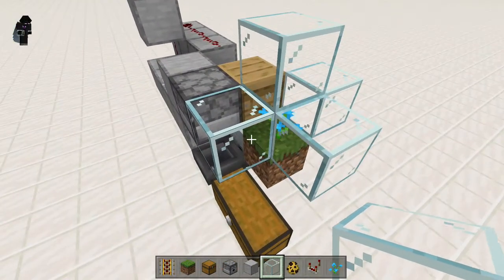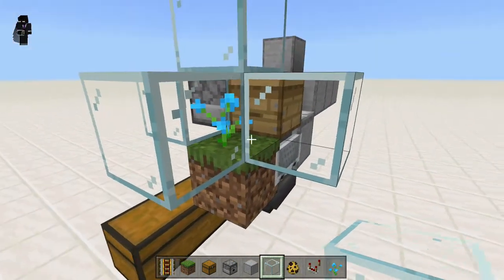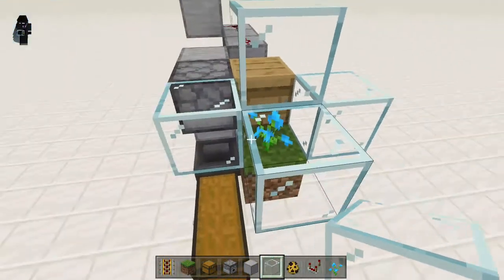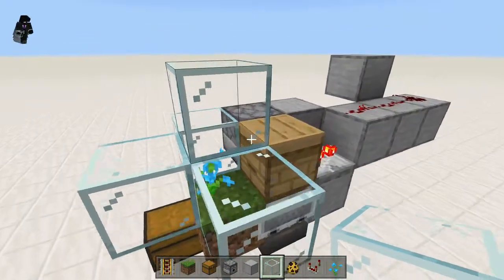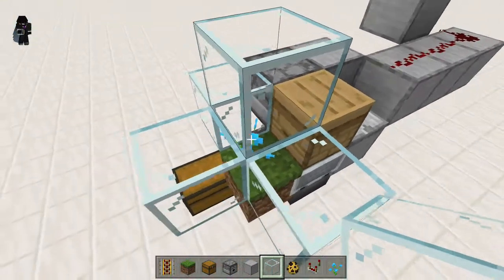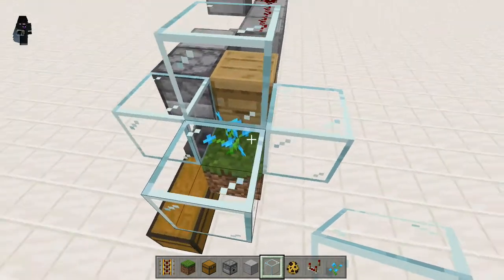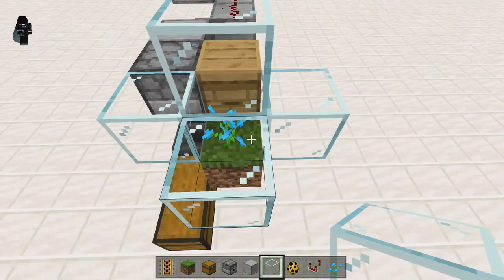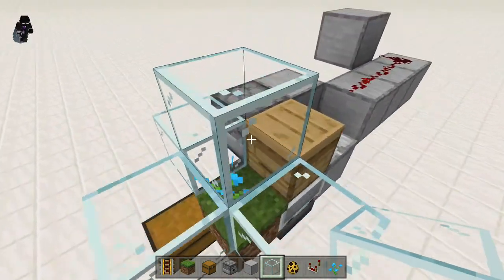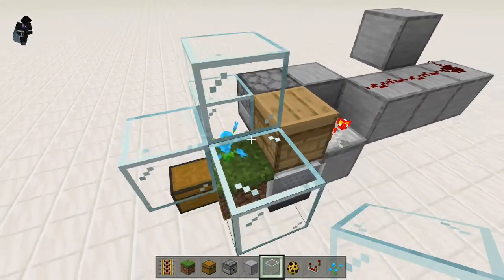All you need to do is — we have a little setup here where we have a grass block with a flower on top encased in a glass box. In order to make this farm work you need to have a beehive, and you preferably have one, maybe two or three bees that you need to trap inside this space. In creative it's really easy to just place the bee down in there, but in survival this would definitely be a little harder.